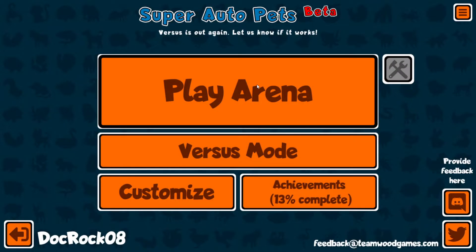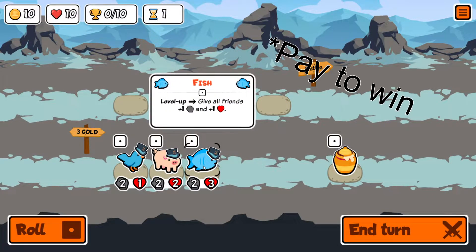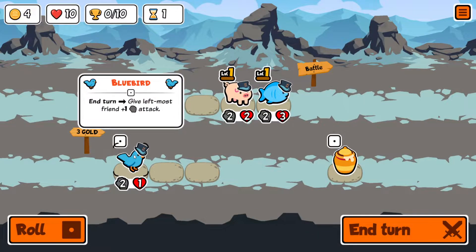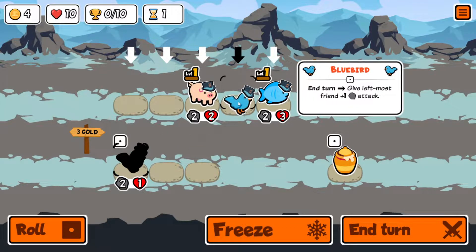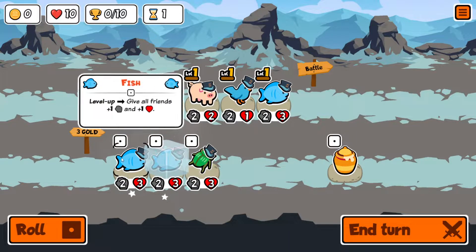Welcome back to Super Auto Pets. There's a big update — we now have 10 lives and we're on the free-to-play build. Let's jump in. We'll buy this — it gives the leftmost friend plus one attack, so it would buff itself. Let's move that around and freeze these for sure.